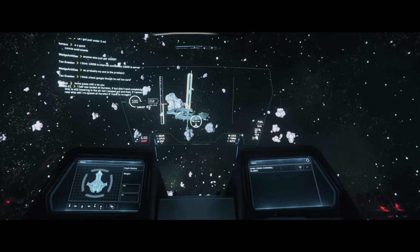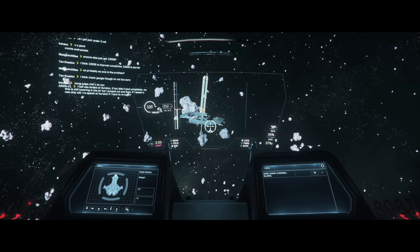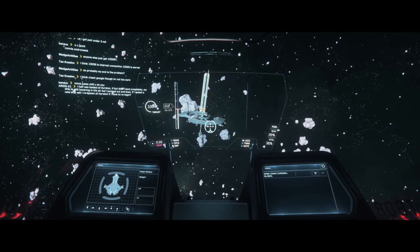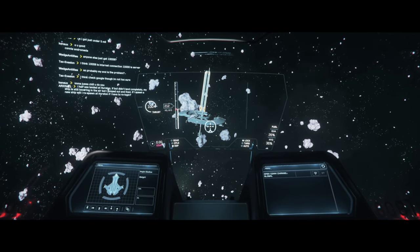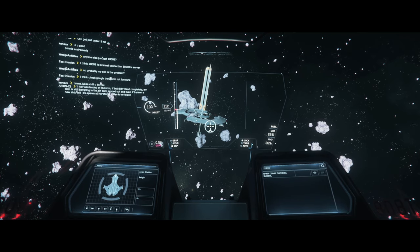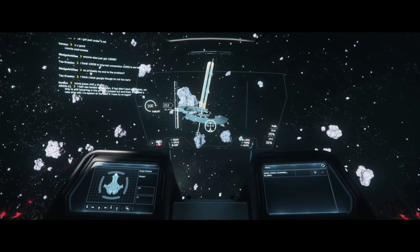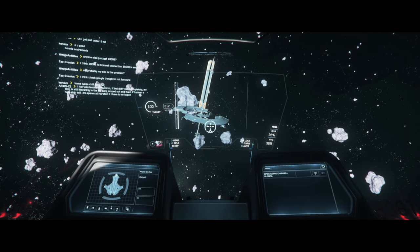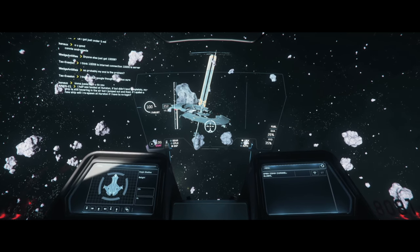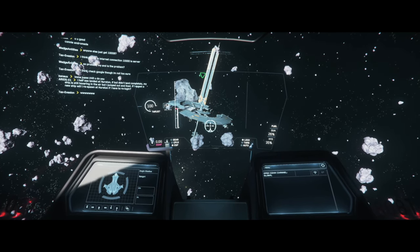Hover mode, so far, is the most disappointing implementation of a system ever in the game, and they've had a lot of missteps with some systems. I feel like they're trying to fix the microscopic workings of something when really we just need a macro look at it. Here we are approaching the rest stop in CRUL-1, and it shouldn't be that much of an issue to get our ship close to a landing pad and land.